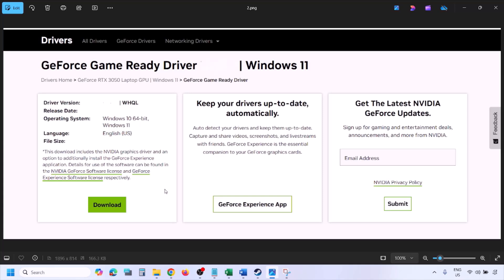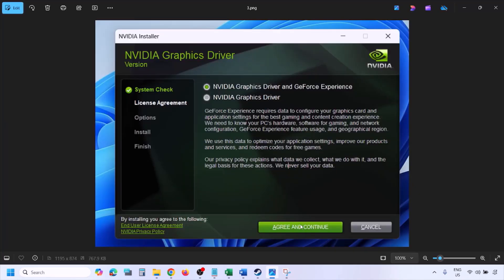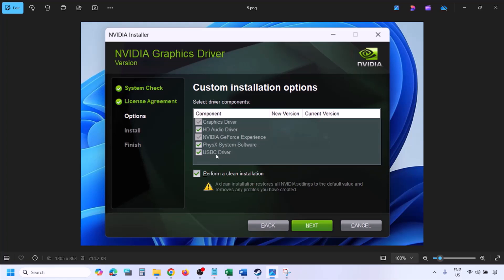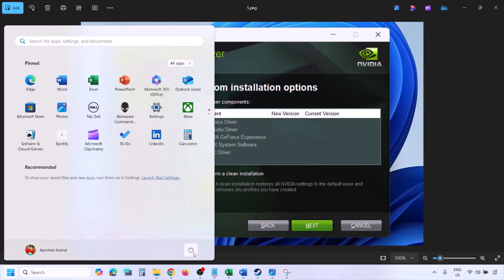Once the download is complete, run the exe file. Click on Agree and Continue and then select the Custom option. By default Express would be selected — select Custom and click on Next. Put a check on the box which says Perform a Clean Installation, then click on Next and let the installation complete. Once complete, restart your computer and launch the game.